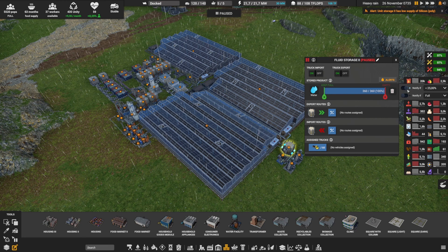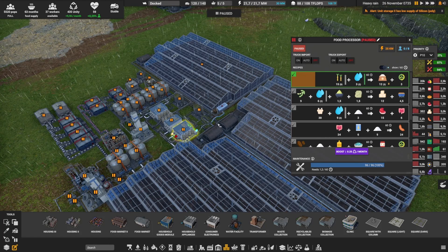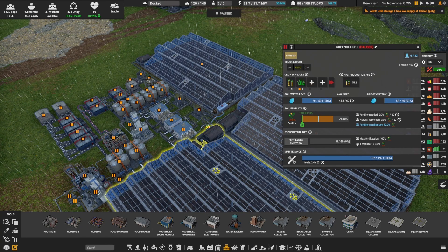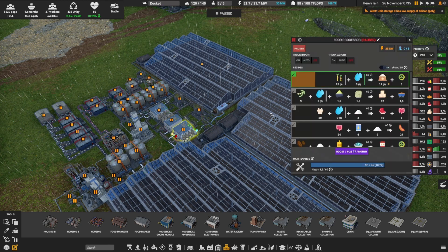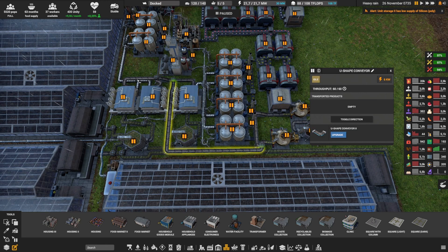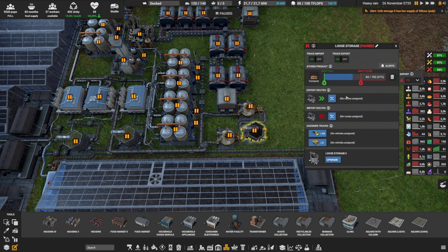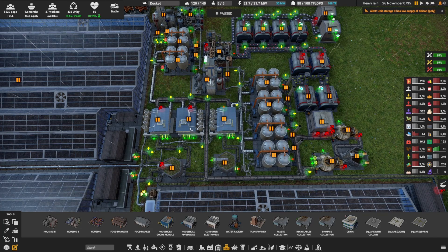The three sugar cane farms feed three food processors, producing about 15 sugar on average. We add a bit of water to make a lot of sugar and a little biomass. I placed loose storage of sugar cane here as a buffer and to set alerts for when there's a problem. The biomass goes on a belt into a mixer, is transported into compost, and that compost is just dumped into the ocean.